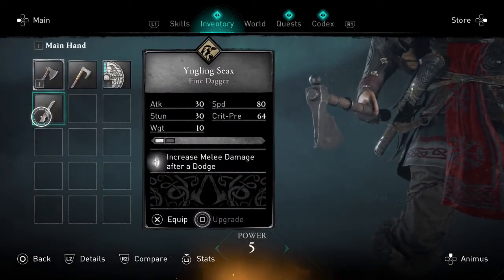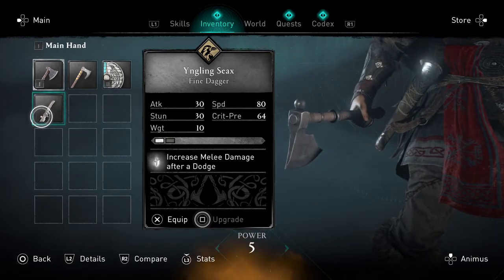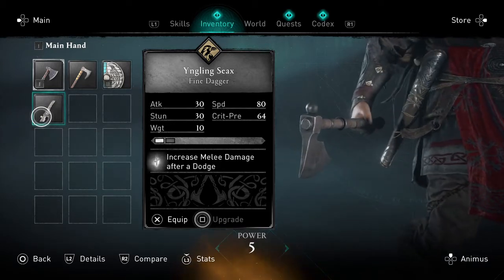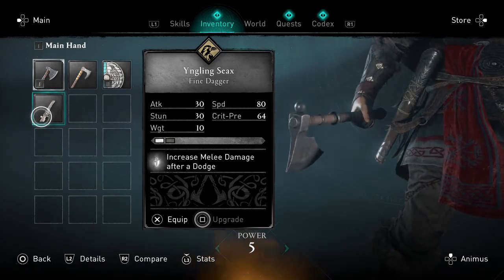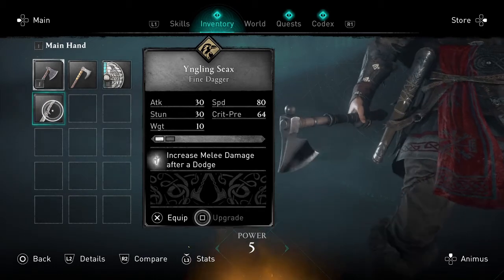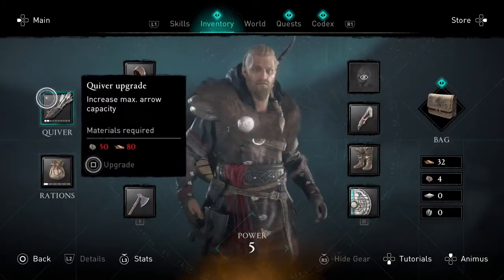It's a fine dagger. It's got 30 attack, 30 stun, 10 weight, 80 speed, and 64 crit percent. It's got the perk: increases melee damage after a dodge. That's not too bad if you're into speedy weapons or things like that, but personally I'm just more of a completionist.